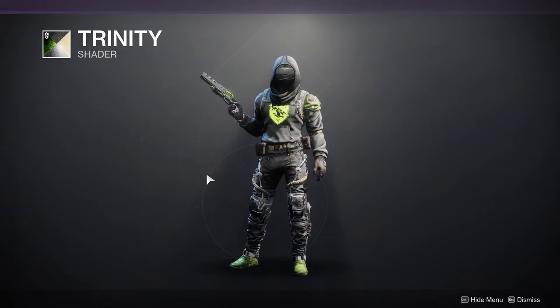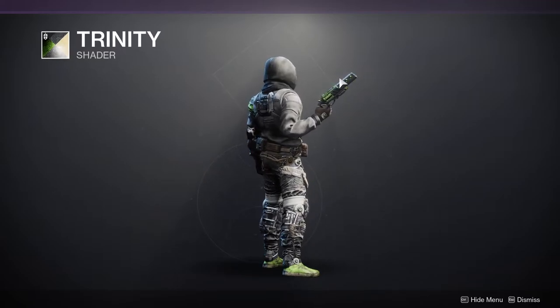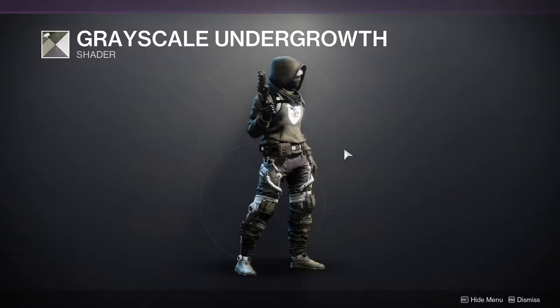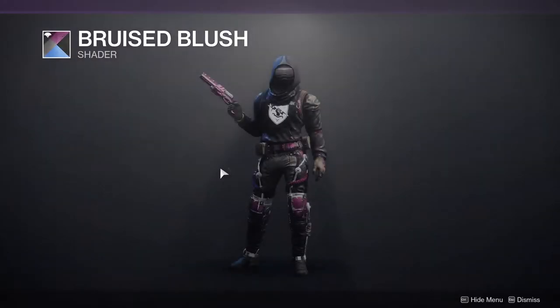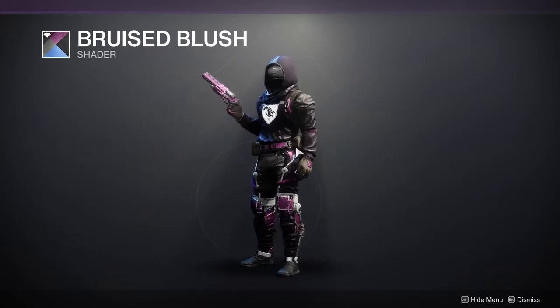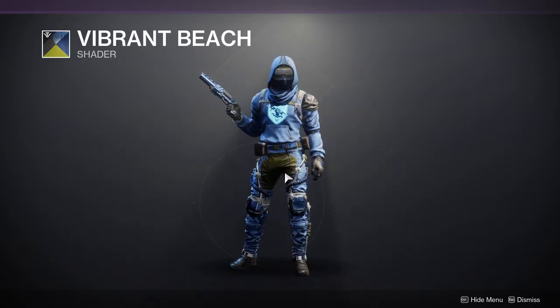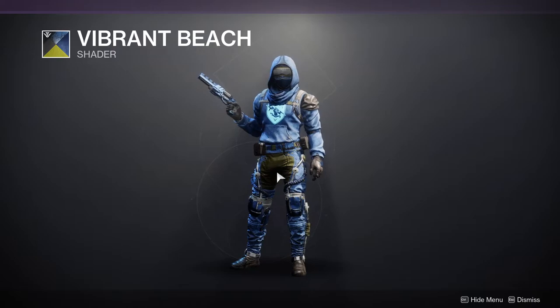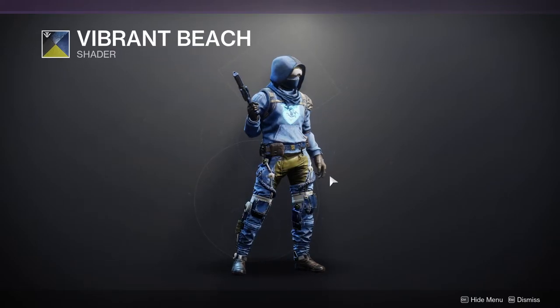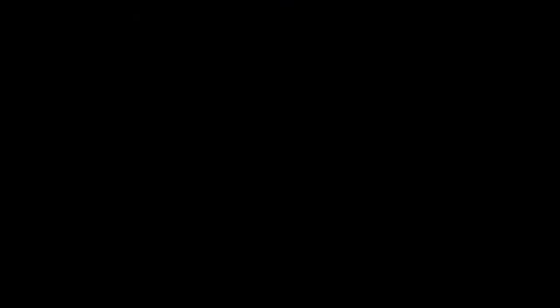For the shaders, we have Trinity, which is a pretty cool white and green — on certain shaders, especially on the Ostrakon, it looks really cool. We have Grayscale Undergrowth, which is very boring. We have Bruised Blush, which I'm not a big fan of, though it does have a cool texture on the cloth — it's a decent purple and pink. And then we have Vibrant Beach, which looks trash. If it wasn't for the yellow I wouldn't say it's a bad blue, but because of the yellow I'm not a big fan of it. But if I do an all-white shader for the pants and an all-white cloak, I think that would look pretty cool — very summery.